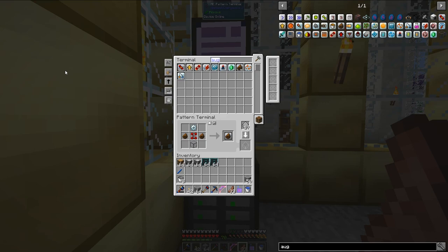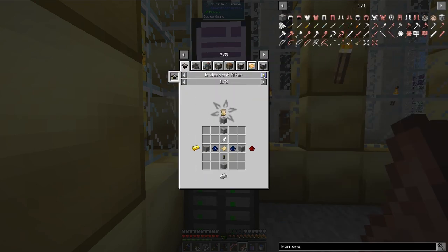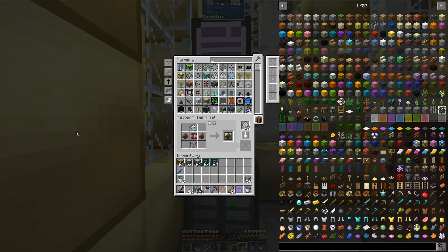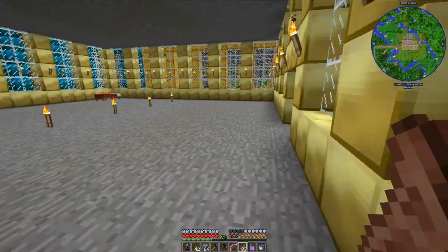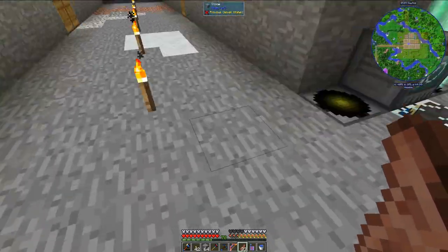Looking at iron ore in the induction smelter, there are a lot of ways to process iron ore. I'll get nickel ore as the secondary byproduct, not rich slag, which is kind of unfortunate since rich slag is also very valuable. Anyway, let's grab our augments that we have made — we only have 51. So let's travel over there and start to set this system up.